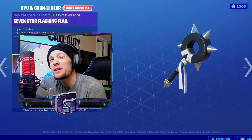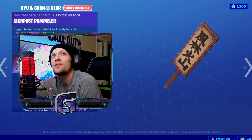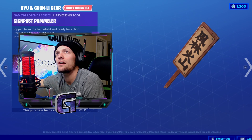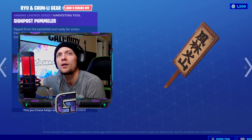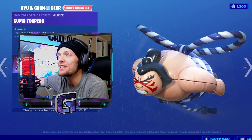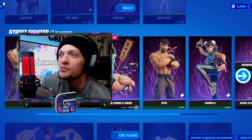The Street Fighter gear is pretty self-explanatory. Of course you've got your seven star harvesting tool. You've got your signpost harvesting tool which looks to be like a kanji sign — correct me if I'm wrong, comment that down below. And then you get your very own sumo torpedo glider. You have a ton of different Street Fighter gear to choose from in the item shop.